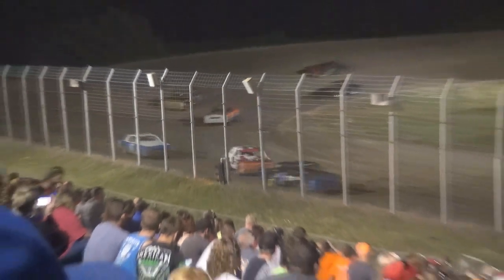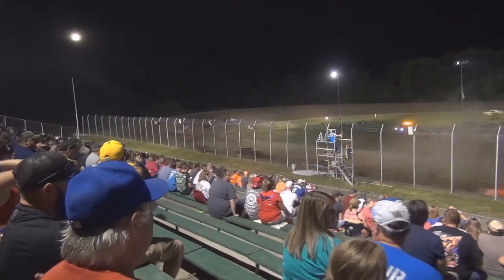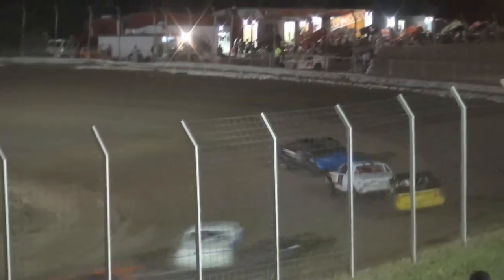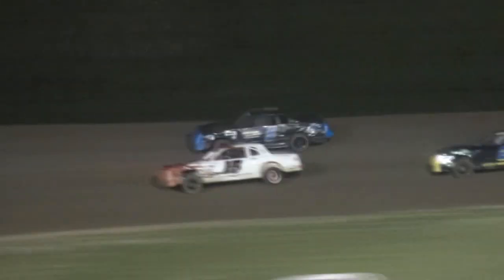Yellow flag out for car number 14 of Isaiah Cortez. Green flag comes out — Kyle Rolands is going to lead them by the flag stand, heading into turn one, coming off turn two. Rolands still leads, here comes Atkins looking on the inside with Cletus Murray right on his back bumper — a battle for the lead heading into turn three.